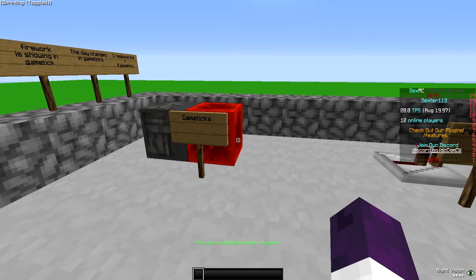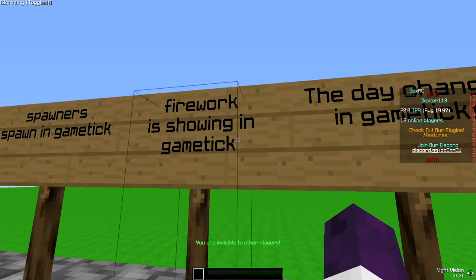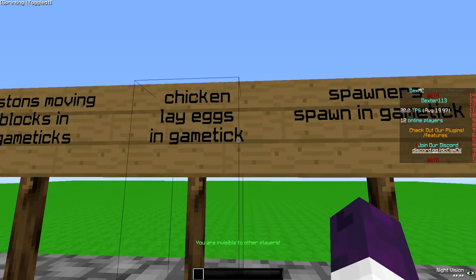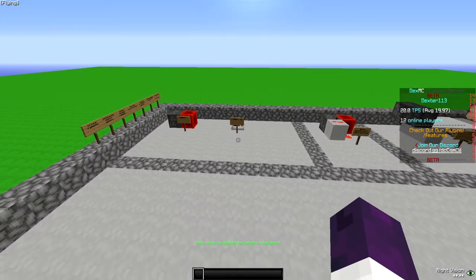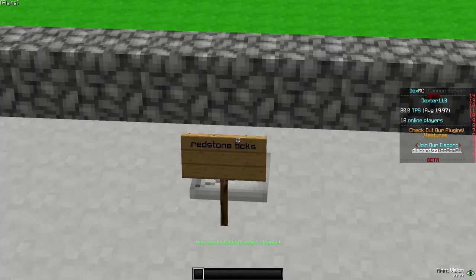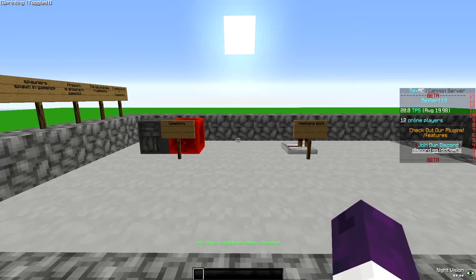The difference between redstone ticks and game ticks is that game ticks are used in a lot of things. The day changes in game ticks, so that means the sun and the moon. Fireworks use game ticks, spawners spawning is game ticks, chickens laying eggs is game ticks, pistons moving blocks is game ticks, TNT traveling is game ticks. In short, game ticks are pretty much anything that has to do with the game itself and not redstone in particular.